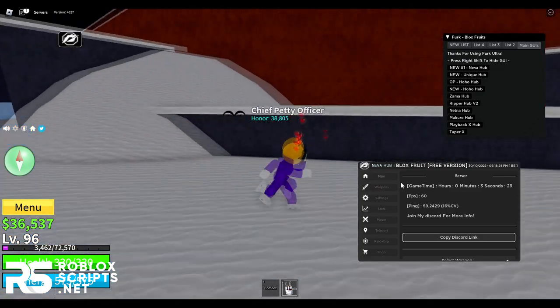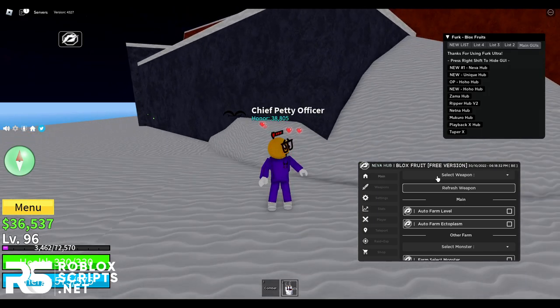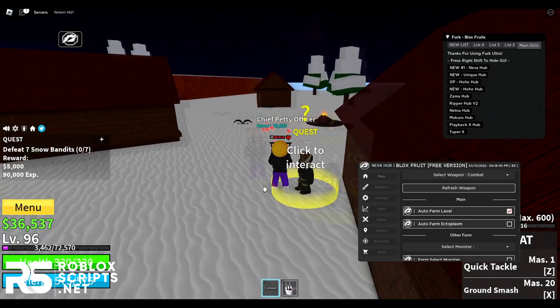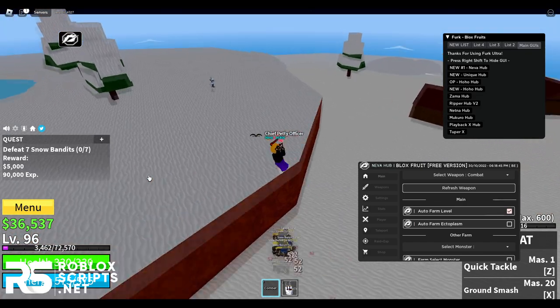First we have the main tab. You can see some server info here. On the main tab you can find the auto farm section. Select a weapon — I'll select combat — then simply enable auto farm level and it will auto farm your level. It will grab a quest and then defeat the required enemies, like seven snow bandits.